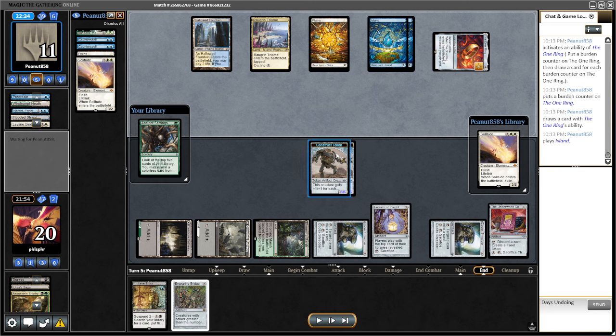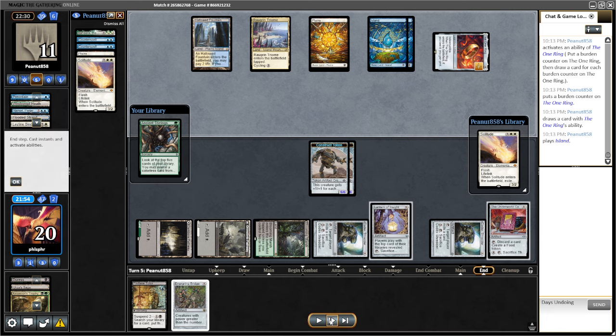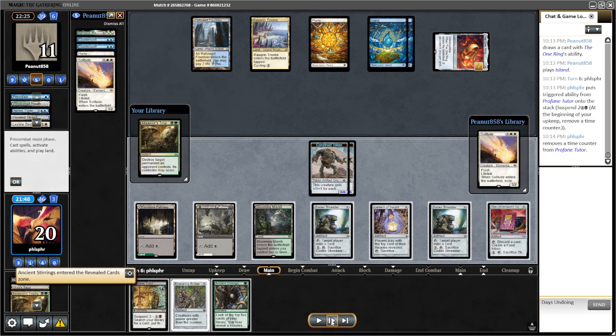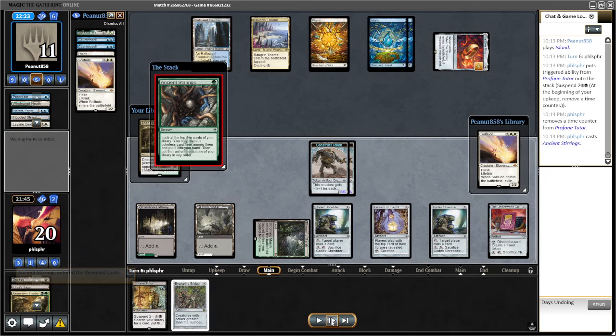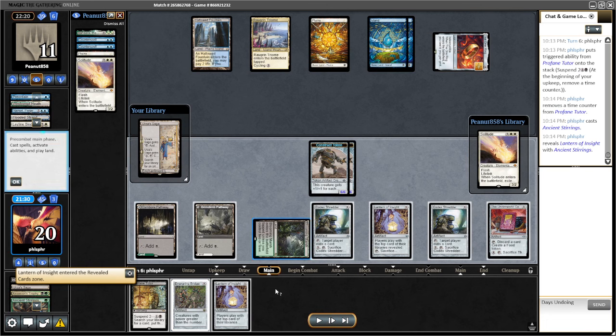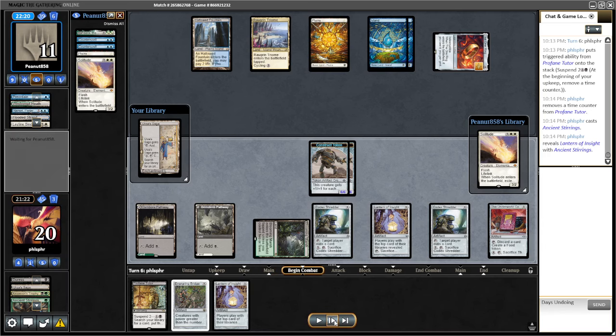They're going to have to play the Solitude — exile one of these and then block for the other. So I have Strings on top. What I'm hoping here is to get a needle for the ring. I end up getting a lantern instead. The reason I got the lantern is because, with the ring, they're likely to hit either a binding or a Prismatic Ending, and this way I have a second lantern. I do have one more turn that I could do a Profane Tutor to try to get a needle.